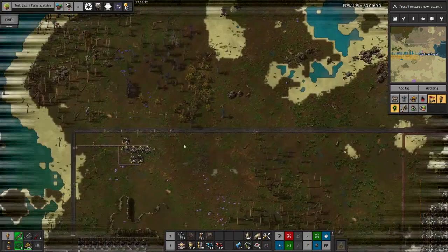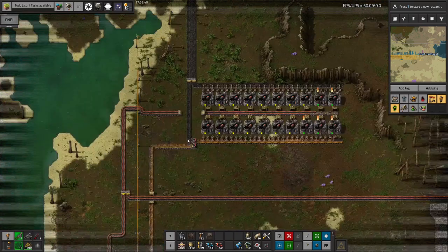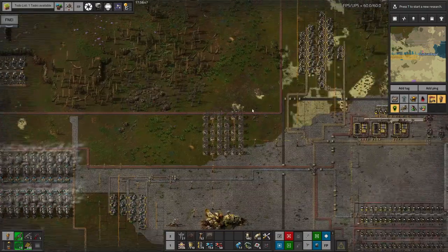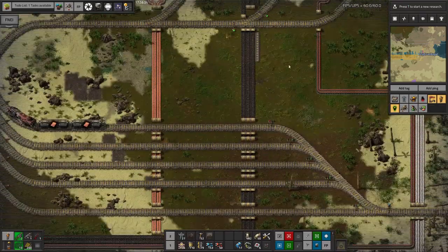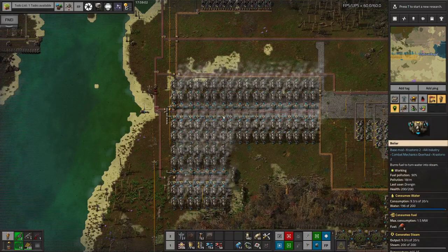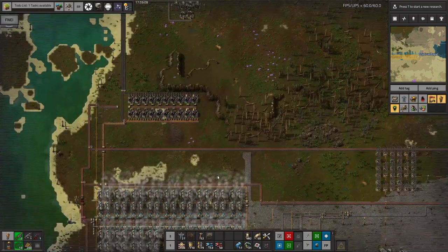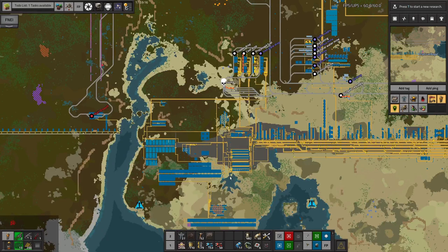Once the small coal patch here runs out — only about 7,000 left — we'll probably stop making solid process fuel here and instead bring in process fuel by train with a drop-off station. We might remove this entire power plant and put it somewhere less obtrusive, saving this area from being used for power generation with belts going in ridiculous ways. We can tidy that up at some point, though knowing what I'm like it'll probably just get left since it's not in the way and there's no strong reason to change it.